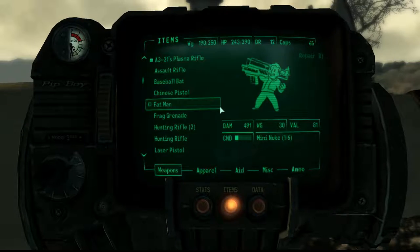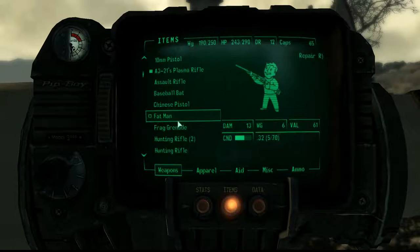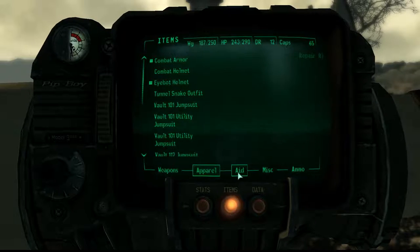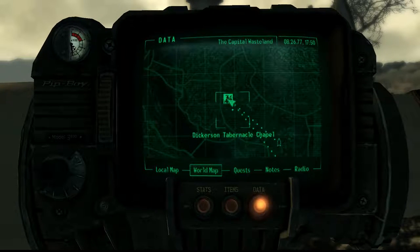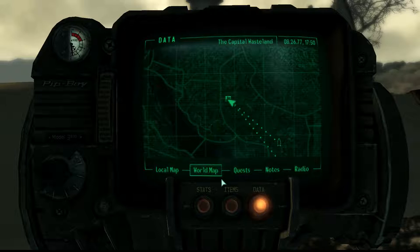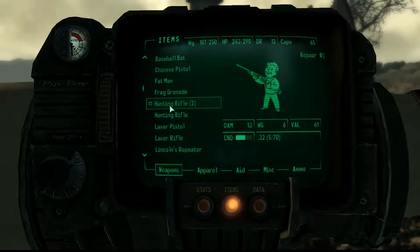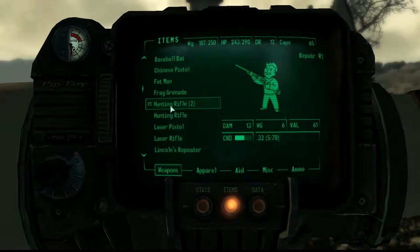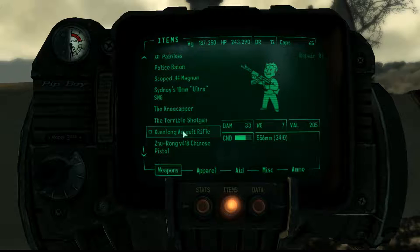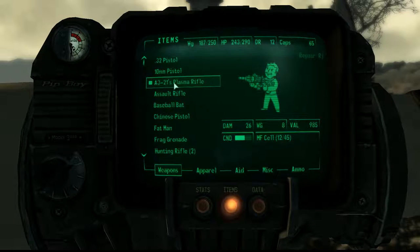The Reservist Rifle is a unique variant of the sniper rifle. I don't actually have a sniper rifle yet, so this will be my first one in this playthrough. You need to come to Dickerson Tabernacle Chapel on the map to get it. There are two unique sniper rifles in the game — the Reservist Rifle and the Victory Rifle — and we'll be getting both in this playthrough, but today we're just getting the Reservist Rifle.